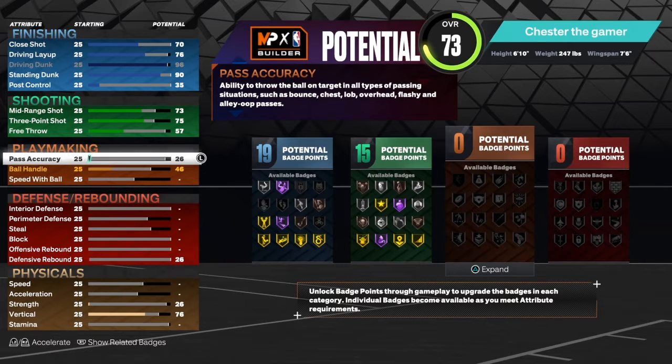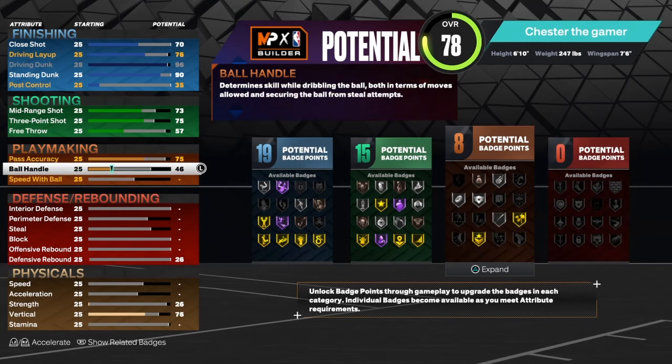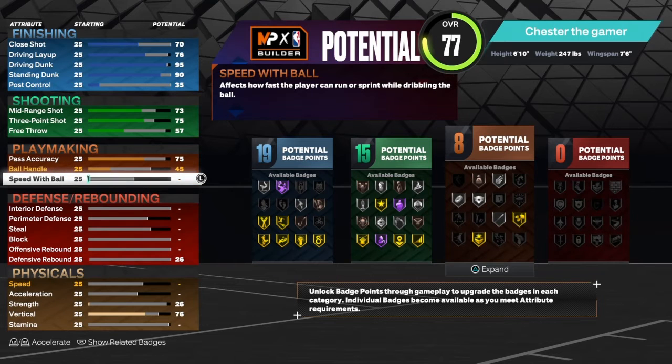Playmaking: pass accuracy is a 75. And then your ball handle, stay at 45. And then speed with ball — don't even touch that, maybe upgrade it by 1.